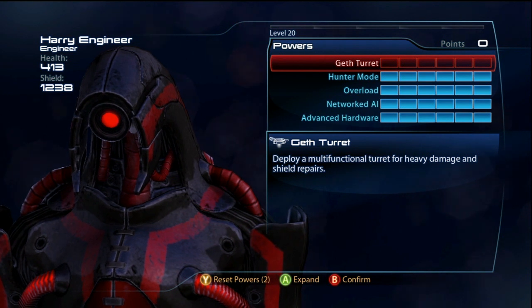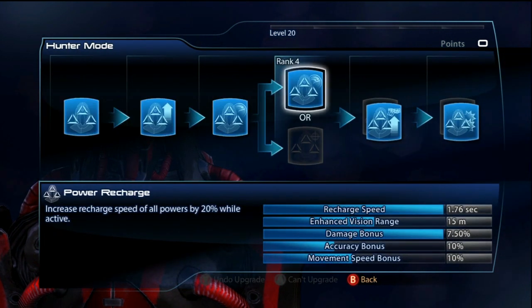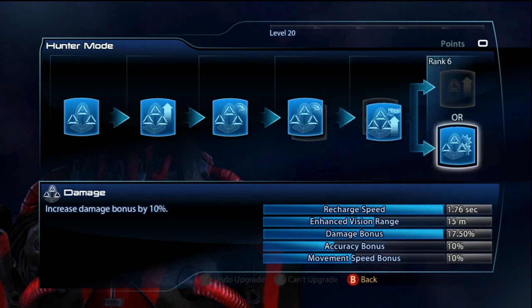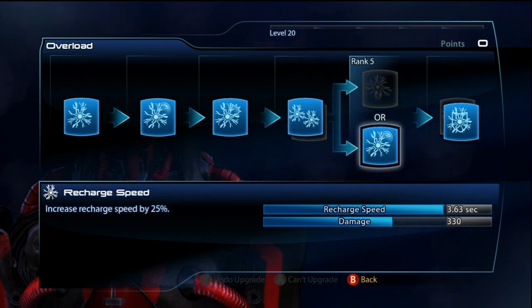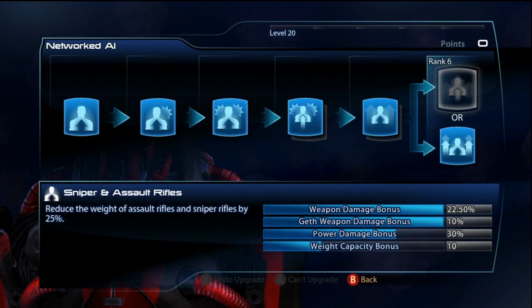I can kill things faster if I just run into the room, overload, and shoot them all to death. The Cerberus Harrier kills so quickly, and when you have Hunter Mode and all the other buffs the Geth Engineer gets, it's crazy good. So for Hunter Mode, you're going to want Power Recharge because the gun weighs so much. This helps rate of fire and finally Damage, giving you 17.50% more damage with the Cerberus Harrier. For Overload, I go Chain Overload, Recharge Speed, and Shield Damage.